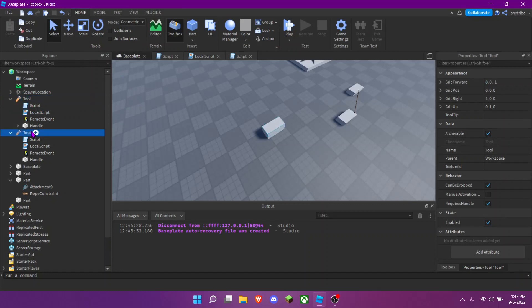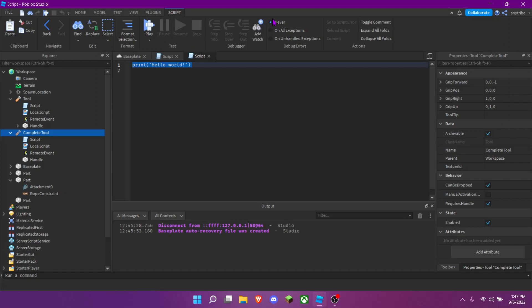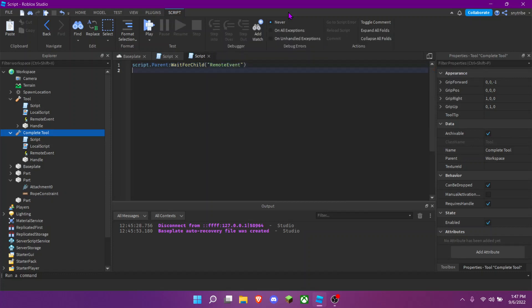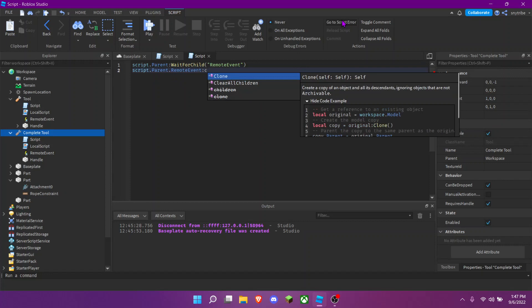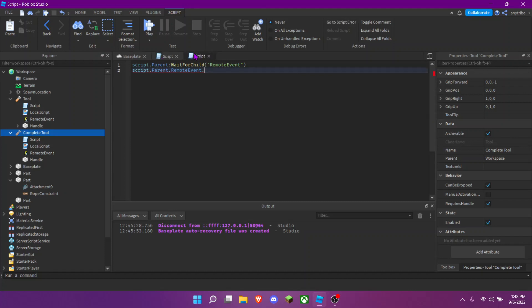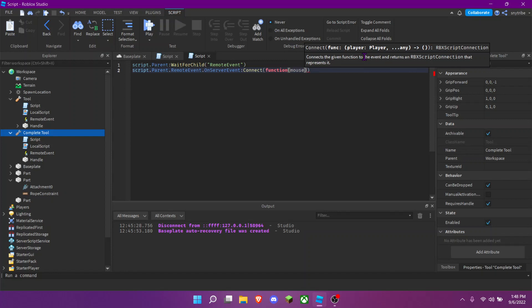Now close out of the local script, and in the server script you're going to do script.parent:WaitForChild('RemoteEvent'), then script.parent.RemoteEvent.OnServerEvent, and a function with the player and card arguments.